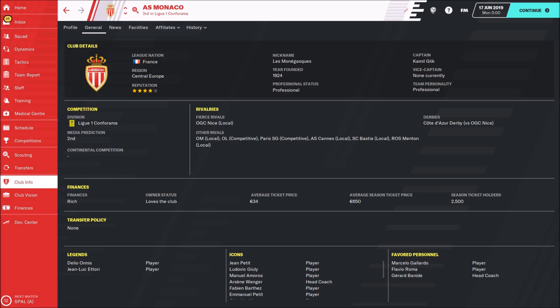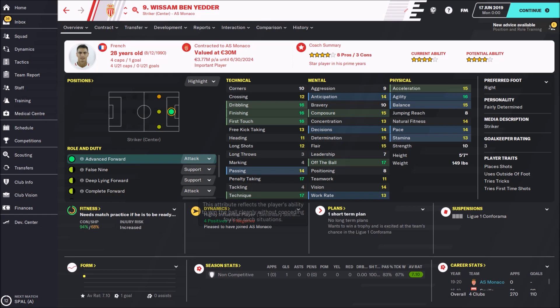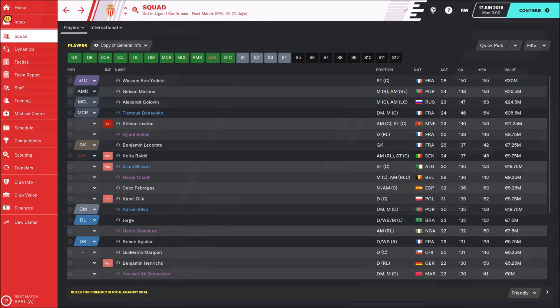The best player at Monaco right now is Wissam Ben Yedder, an incredible striker with a current ability of 150. He's 28 years old — check his technical attributes, this is really wild. Then we have Gelson Martins, another great player with fantastic speed, great technique and dribbling. He's 24 years old with a current ability of 148.